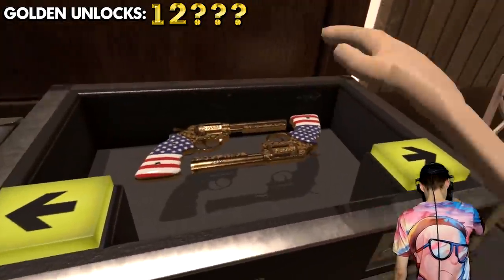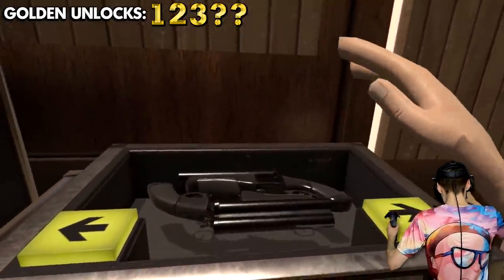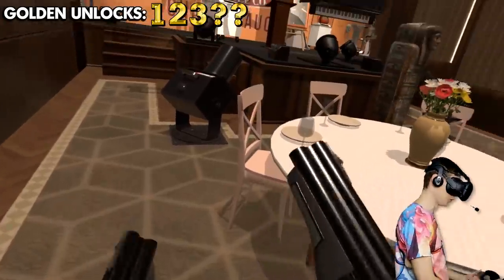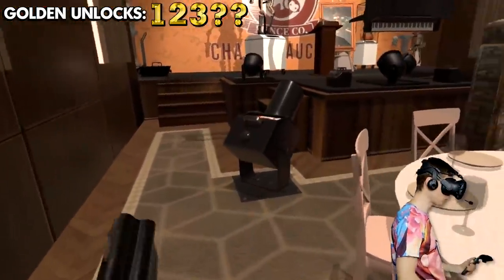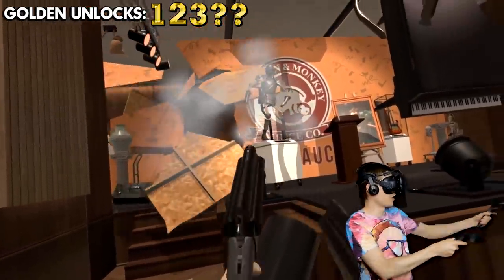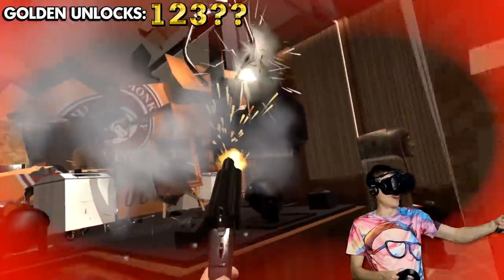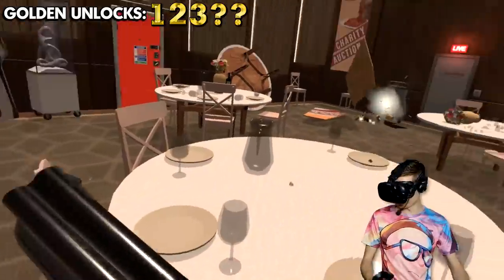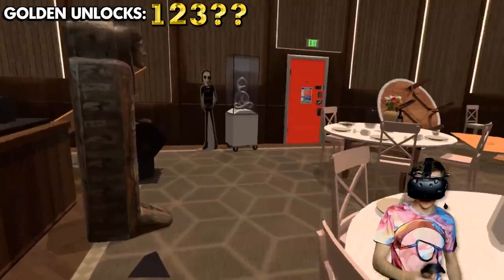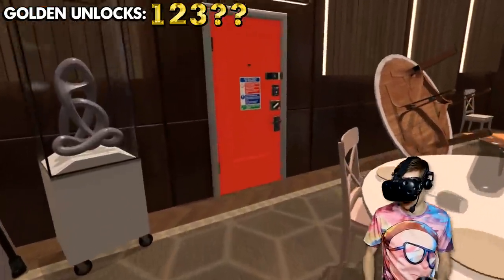We've got one, we've got two — and they're not even golden! Whoa, what are these? We've got a triple-barrel shotgun now instead of two! That is weapon three unlocked! Let's go! And now we get a free pew-pew — pow, pow — beautiful!